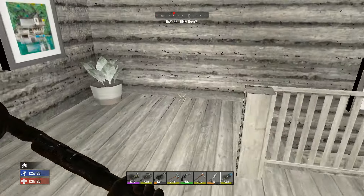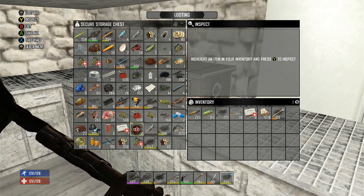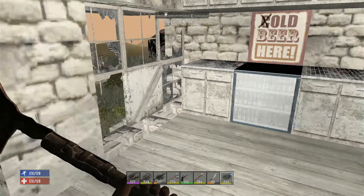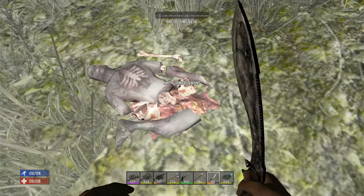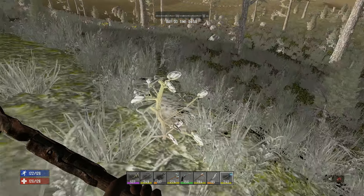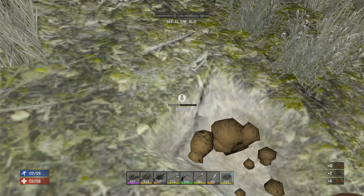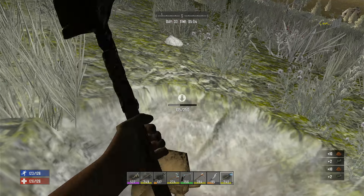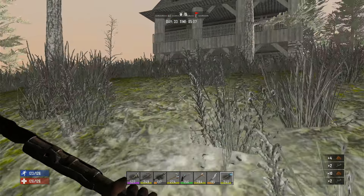I need to grab some dirt. I don't have any dirt. Actually I have lots of fertilizer — I have nine pieces of fertilizer — but let me just grab some dirt. I'd like to get some fertilizer going real quick, so chop that body up. Just so I can get some fertilizer. I think I need dirt, right? I can't remember honestly. There's like 15 different ways to make fertilizer in this game.